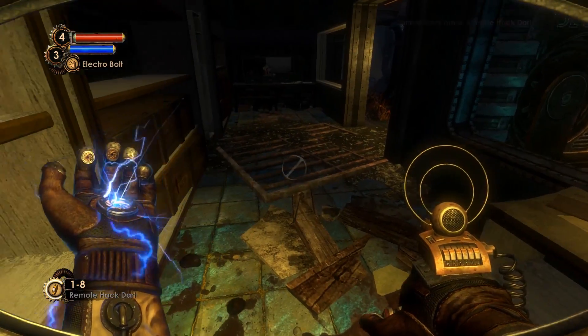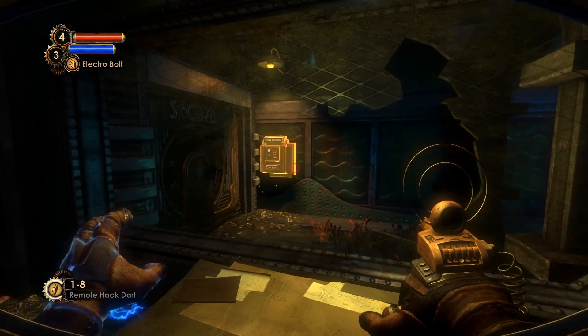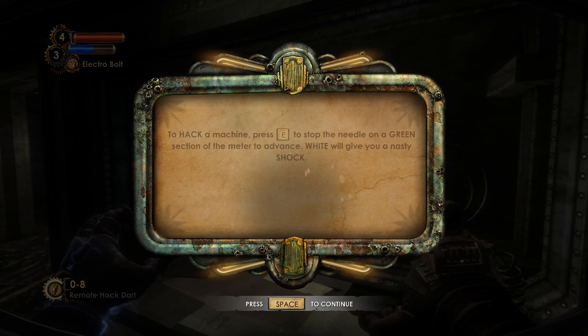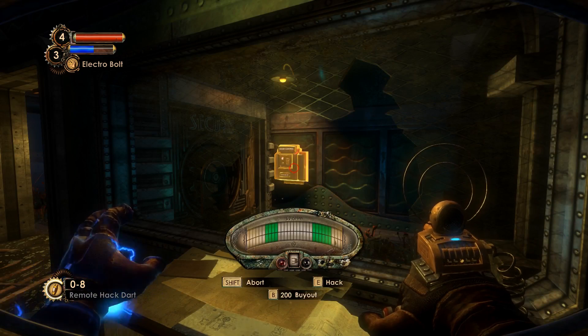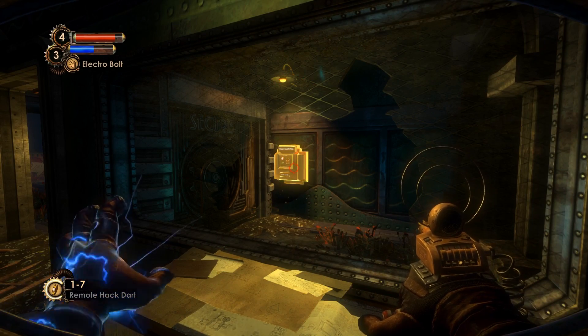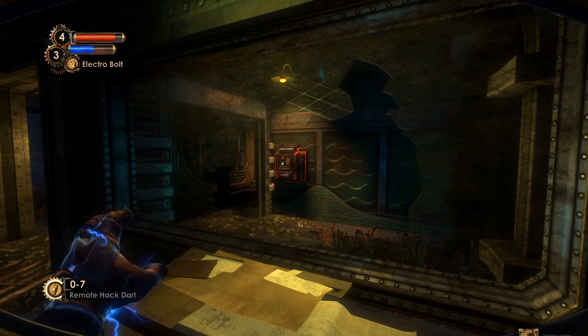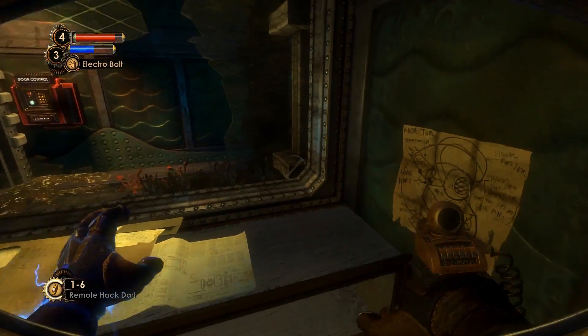I can only have nine. All right, and what I want to do is — because this door is locked — I gotta do that. That is not the right button. To hack a machine, press E to stop the needle on the green section of the meter to advance. White will give you a nasty shock. Right outside the green — god. That's bad luck. I messed with the first one, that's bad luck.